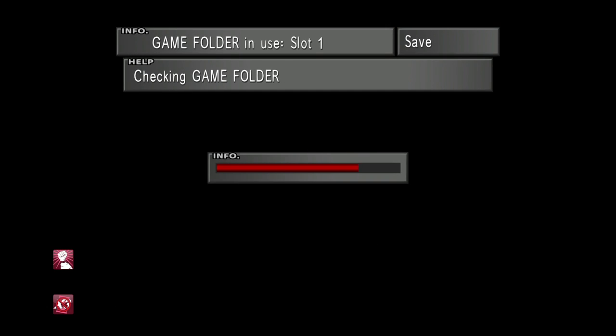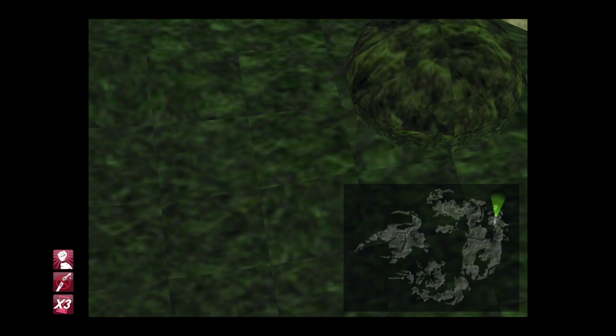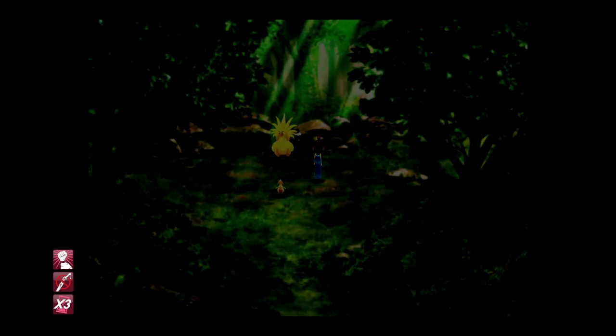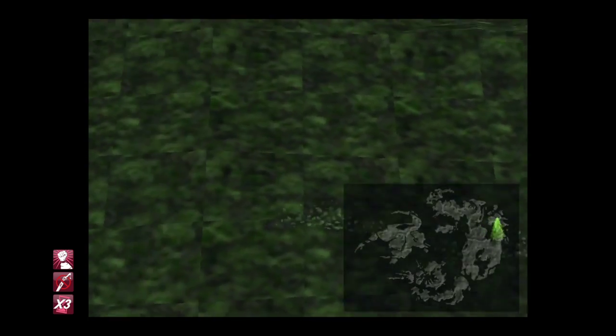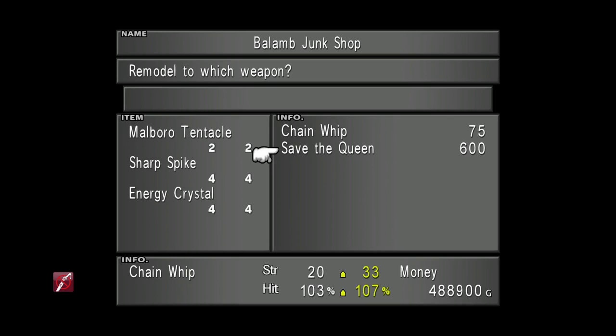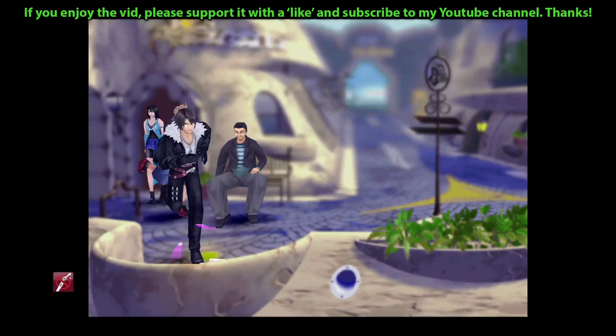Don't forget you can save at this point and reload to get more tentacles if needed, but you only need two and you can actually get two from one steal. Once you've got all the Marlboro Tentacles, head back into the local Chocobo Forest and make your way back to Balam Garden. We now have everything needed to remodel Quistis' weapon — four Energy Crystals, four Sharp Spikes, two Star Fragments, and two Marlboro Tentacles. Let's go ahead and equip the Save the Queen. Another character with their ultimate weapon complete.